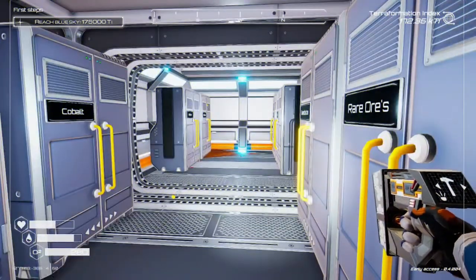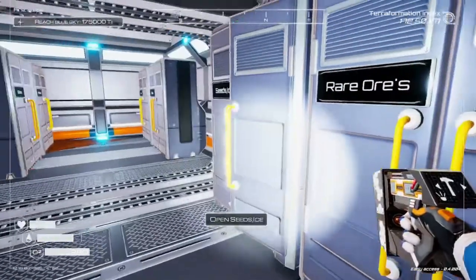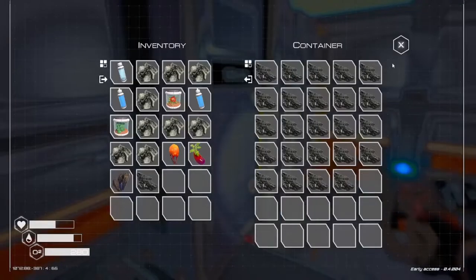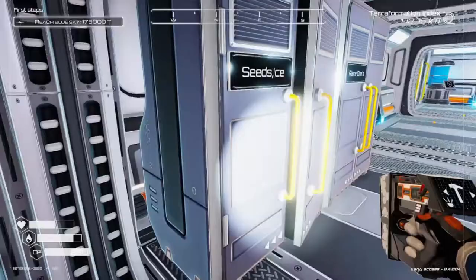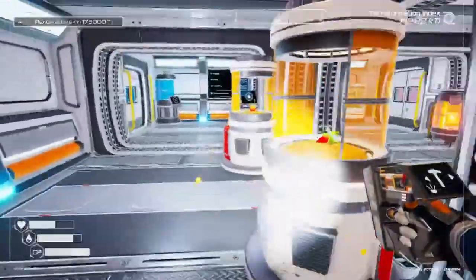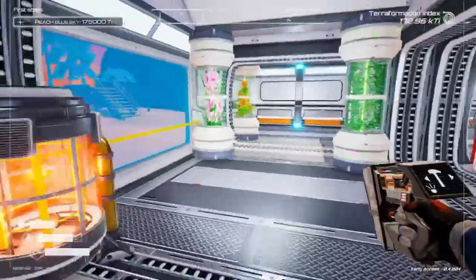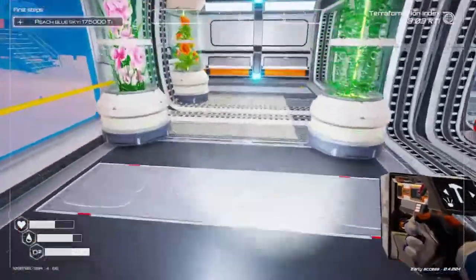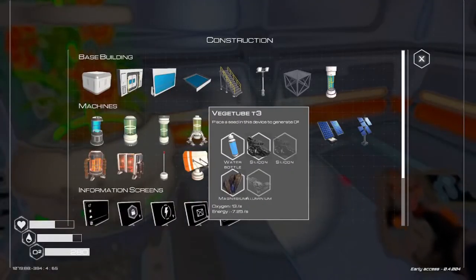Pretty neat, huh? I was excited when we found that. We need magnesium, silicone, and ice. These storages are fantastic, they hold so much more. I'm thinking we need to expand this area more — we could make a different spot for living quarters away from here.